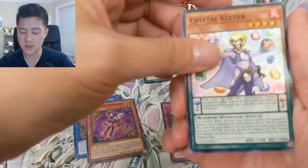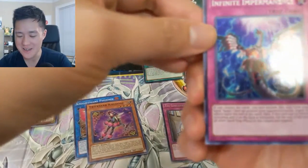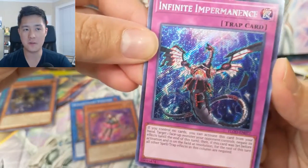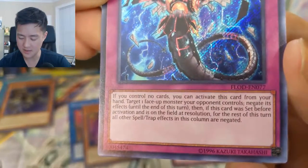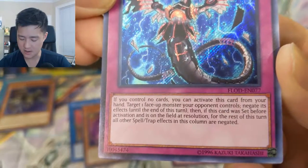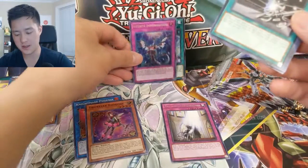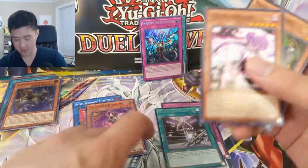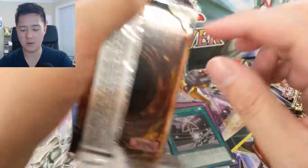As far as Yu-Gi-Oh goes guys, there's a lot of cool stuff coming in the near future — the new... oh my gosh, YES! There we go guys, Infinite Impermanence! We finally pulled it! This card is so good, still going for like seventy dollars — absolutely insane. If you control no cards you can activate this card from your hand, target one face-up monster your opponent controls, negate its effects until the end of turn. If this card is set before activation and it's on the field at resolution, for the rest of the turn all other spells and traps in this column are negated. There we go — this goes on top of anything! The chase card in the set, pulling it from a Special Edition where there's no guaranteed ratios — yes, insane pull, we win!